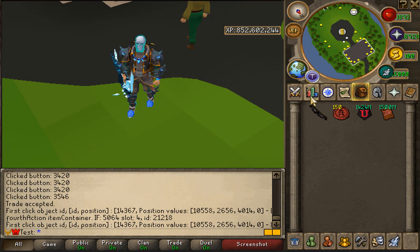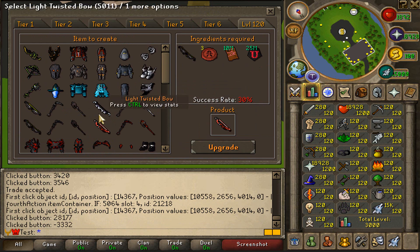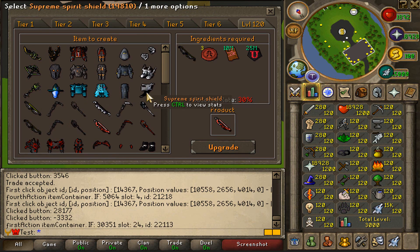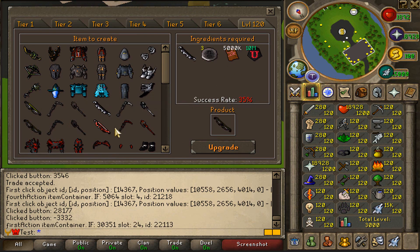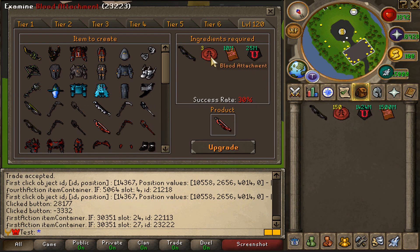Alright guys, so in today's video me and Volkaos came up with a very unique challenge. We will go ahead and try to upgrade a dark twisted bow into a blood twisted bow 50 times. We have 150 blood attachments and the success rate is 30%. We're gonna upgrade it 50 times to see how many blood twisted bows we can get. Whoever gets more blood twisted bows wins a $100 diamond card pack.